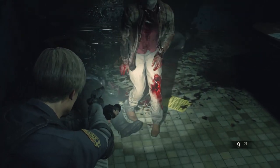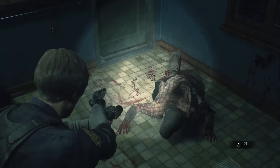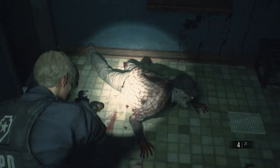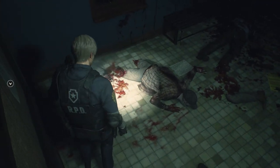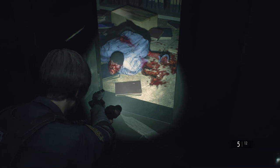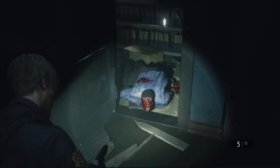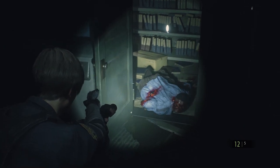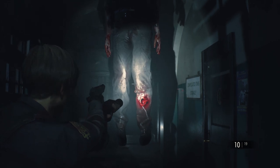Legs will also come off if you target the knee. This has the obvious benefit of dropping old zombos to the floor, but it doesn't mean they won't drag themselves after you. It's actually amazing how many bits of a zombie you can remove and still have it come after you. This big fella here manages to carry on without arms or a leg — that's true dedication to the munching cause.